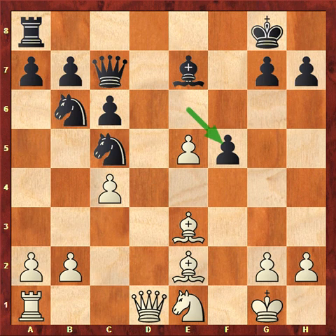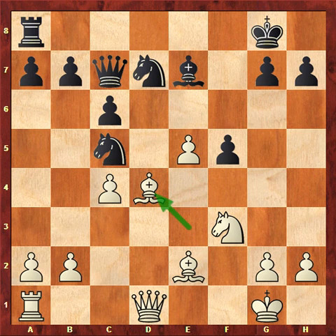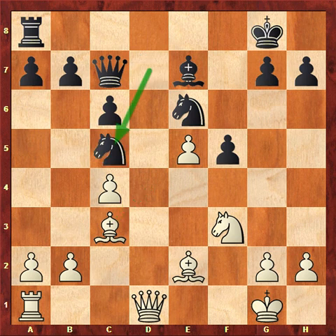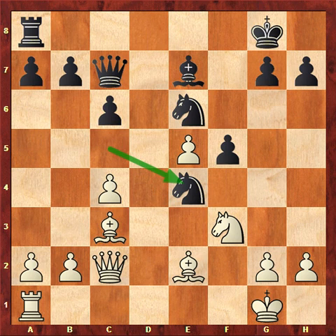The twentieth move is knight f3, knight bd7, bishop d4, knight e6, bishop steps back, knight dc5, queen c2, and knight e4. Black has maneuvered better than white and has a slight advantage.